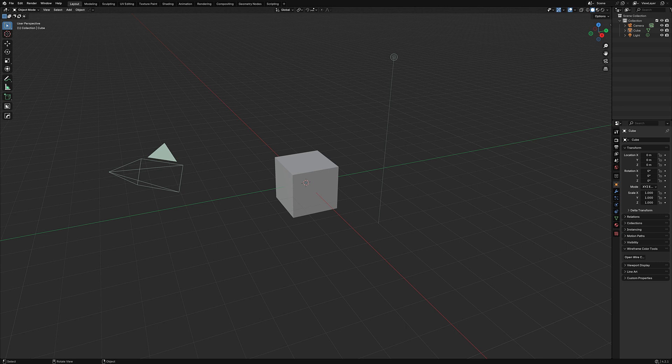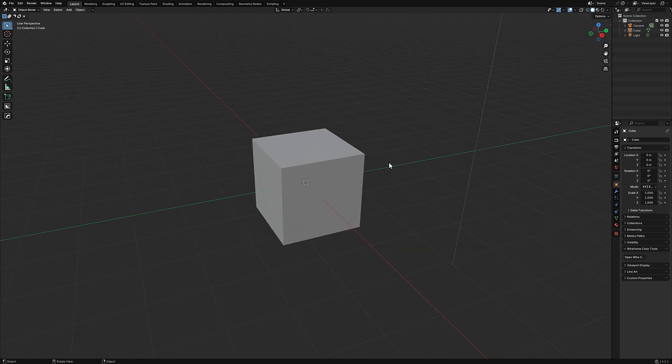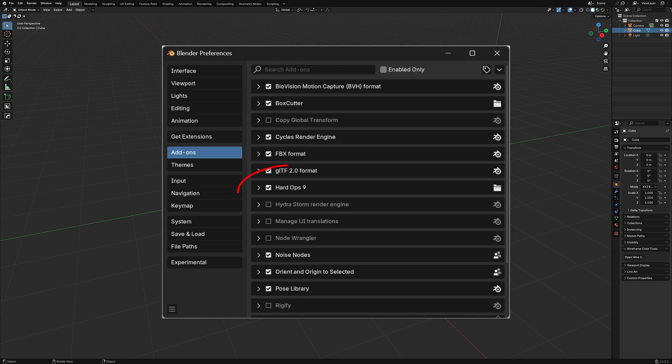Now we're going to take a look at both plugins. I'm going to show you Box Cutter first, probably because it's my favorite. I don't pretend to have mastery of either of these — I was hoping to get more hands-on time this month but things got busy. Both install as plugins: just download the zip from the Blender Marketplace, go to your plugins, and do Install Add from Zip.